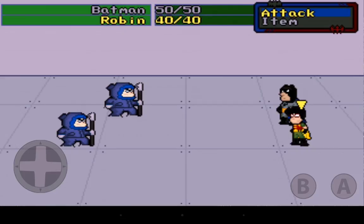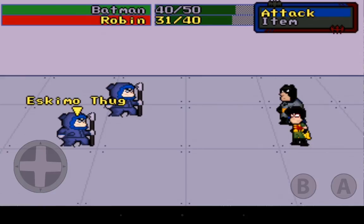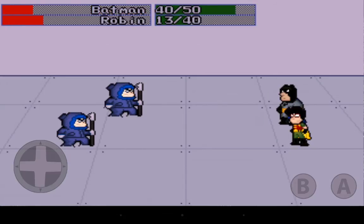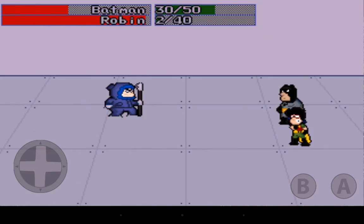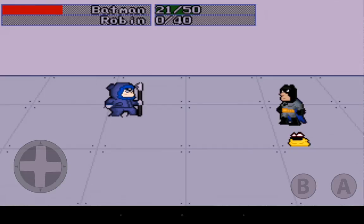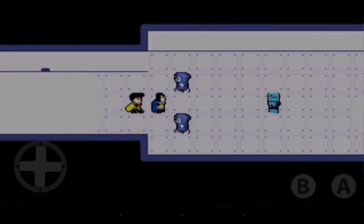Combat begins. Playing as Robin, it seems enemies attack unless you hurry up and attack first. There's a gauge on the top right of the screen indicating when we can attack. Batman runs in — Robin is about to go down. Oh man, Robin's been defeated! We gain four experience points from the fight.